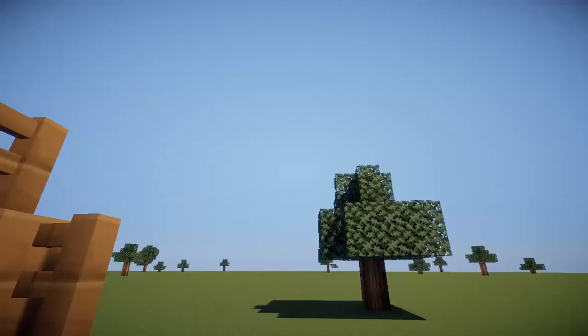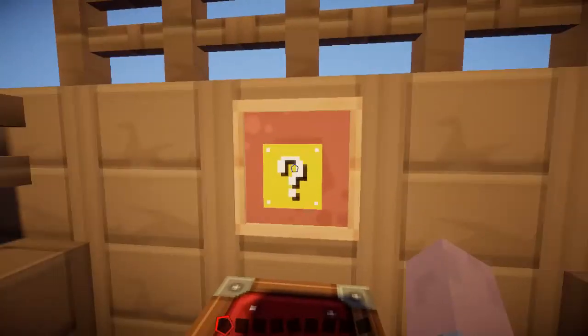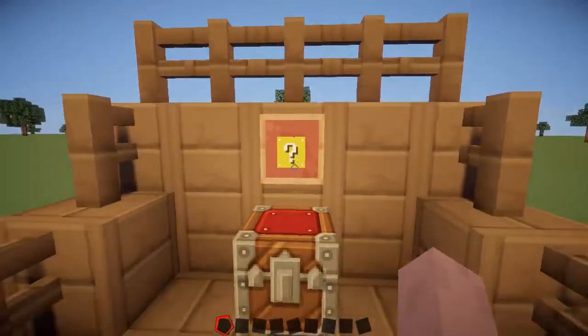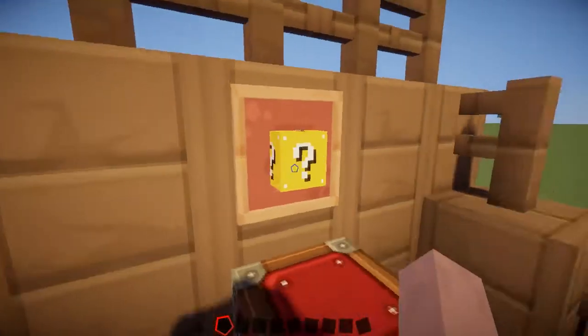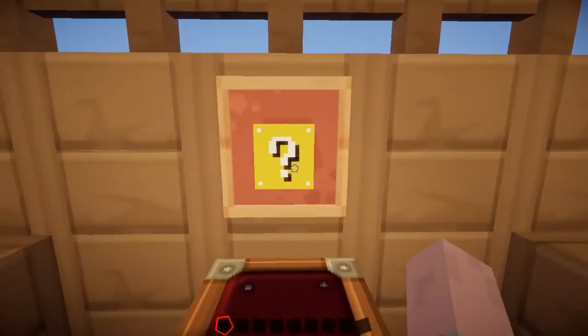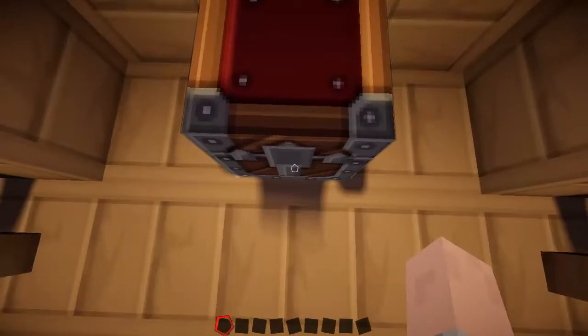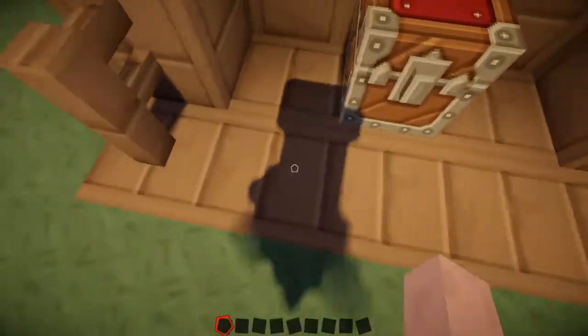So the mod we're looking at today is the Lucky Block mod. You'll recognise this from Mario if you've ever played Mario — it's the block that Mario jumps up and punches to get a 1-up or a mushroom or a fire flower.